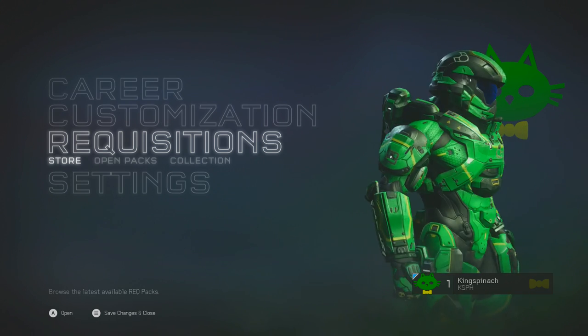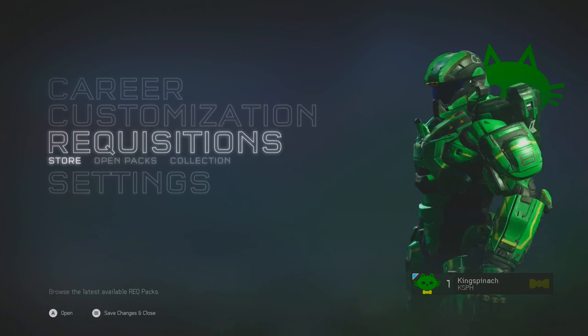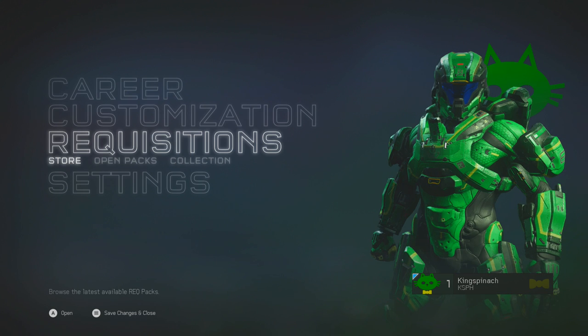I've already customized my Spartan. As you can see, I've given him colors. I didn't change any of the armor because I liked what it looked like so far. I looked like a scrub. I changed my emblem so I have that cat.